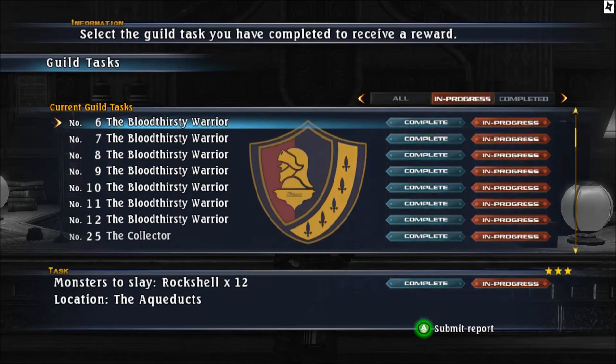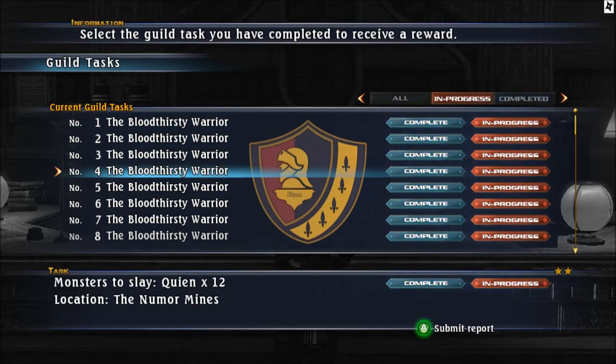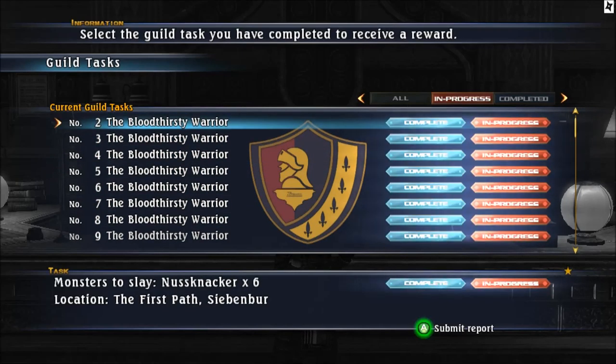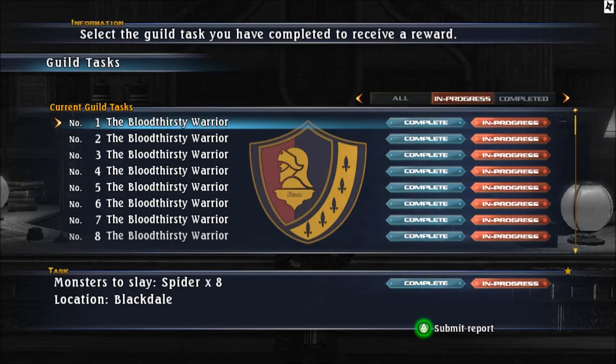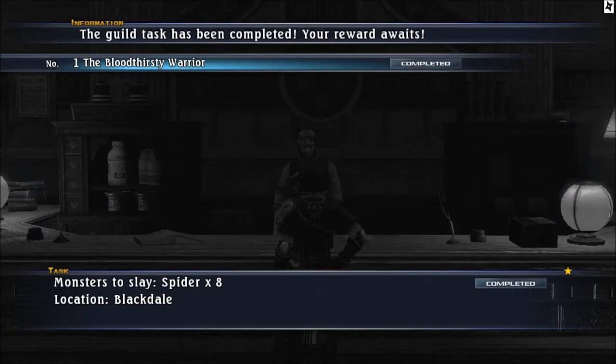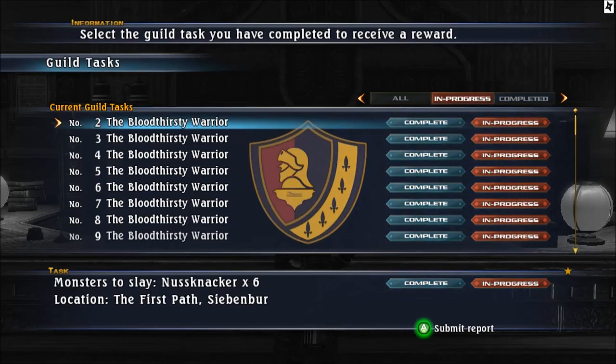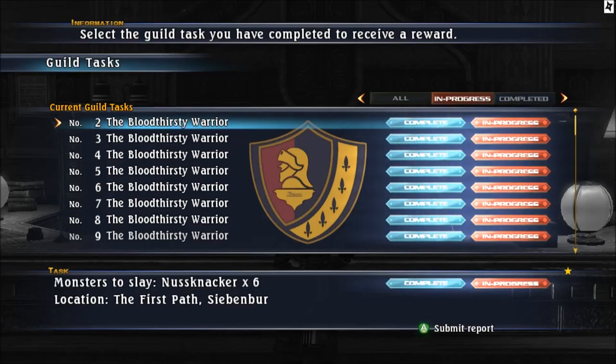How many Bloodthirsty Warriors do I need? I need 12 and there are 12 here - 1, 2, 3, 4, 5, 6, 7, 8, 9, 10, 11, 12. Now the Bloodthirsty Warriors list: number 1 is Spiders in the Blackdale, you can also find them in the Great Subterrain. Number 2, you get luck from Cup of Cella Pelle and Key - I already have killed 8. Number 3 is Nosecrackers times 6 - you find them in the First Part Sibumbur, another part Sibumbur, and the Final Fortress of Sibumbur. You get the Belt formation and Marty as a leader.